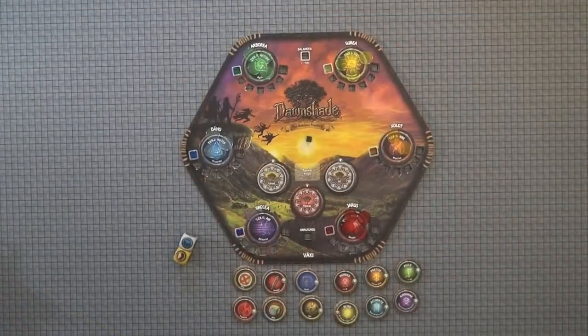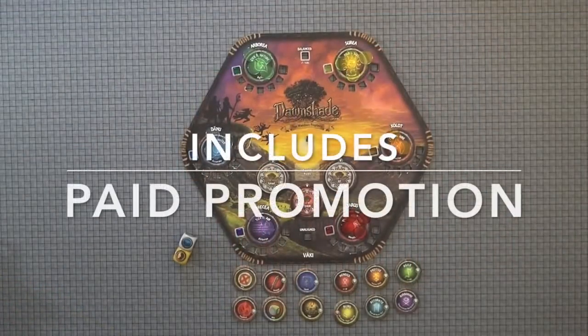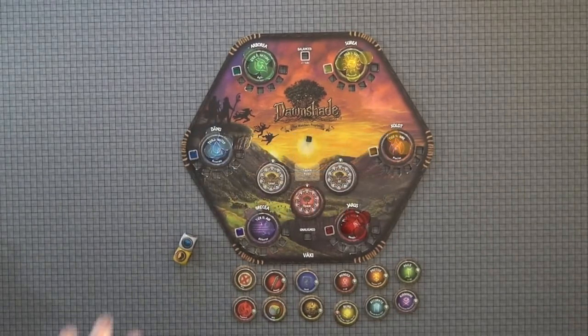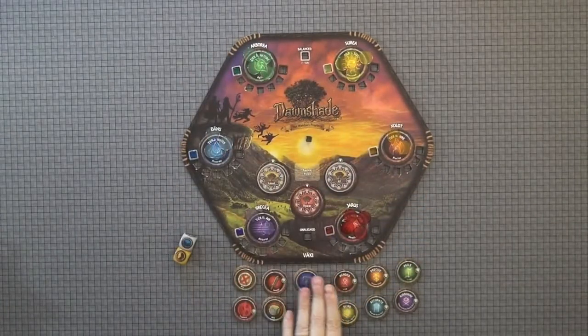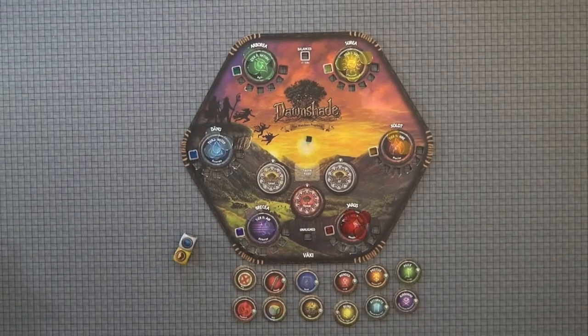Welcome, folks. Today the Hungry Gamer is back with another part in our Dawnshade how-to-play video series. In this video, I'm going to first explain to you how the combination of Vahki works, how all the various Watcher Blessings work, how Watcher Alignment works, what the conditions are, and then what all the different quest tiles do in the game.